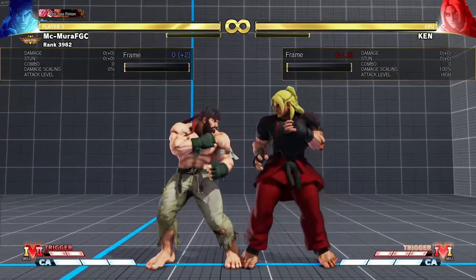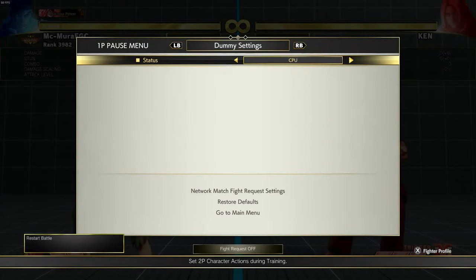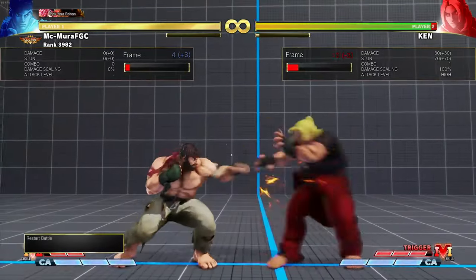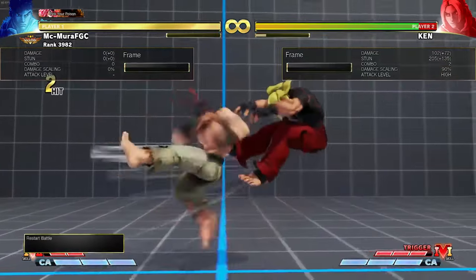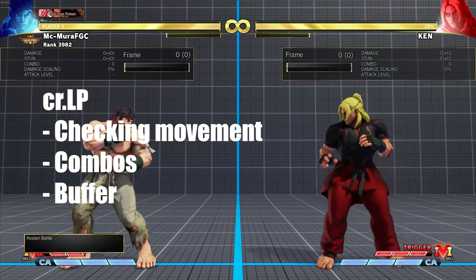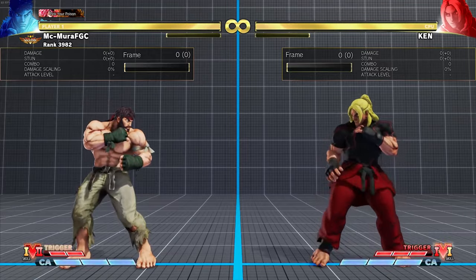One of the biggest issues with the crouching light punch is that when you do it on block, you are not in throw range afterwards. But like said earlier, one of the best things about this is its ability to catch forward movement. You can buffer it in the neutral and it is pretty good for checking forward dashes. You can use it in offensive strings or as a low commitment poke.